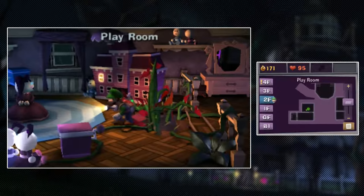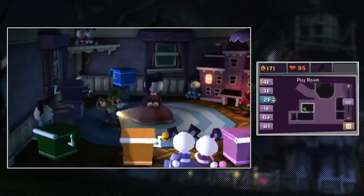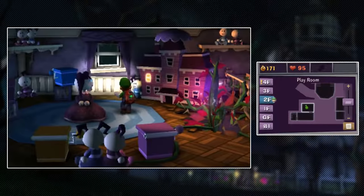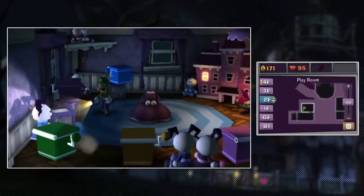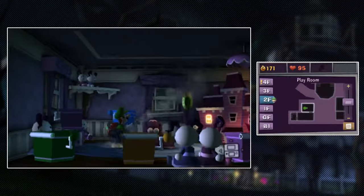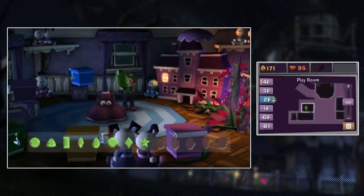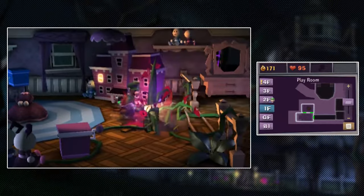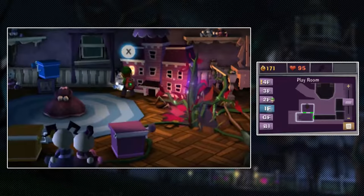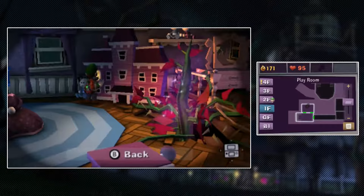This is actually where the first gem is. You see that doll? What we need to do is just walk circles around it over and over again until its head pops off and we can get the first gem of the mission. The next one - we need to go back downstairs to the sky bridge, but let's clear this room first.